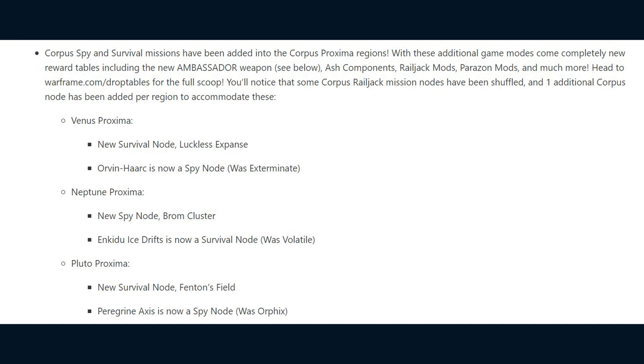Some Corpus Railjack mission nodes have been shuffled and one additional Corpus node has been added per region to accommodate for this. In Venus Proxima, the new Survival node is Luckless Expanse. The change to Orvin Hark is that it is now a Spy node — previously it was an Exterminate.